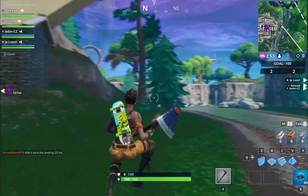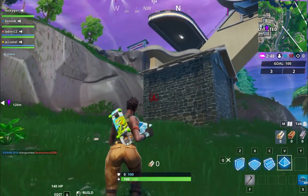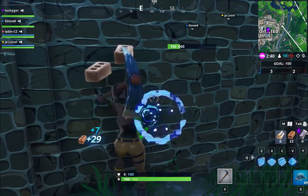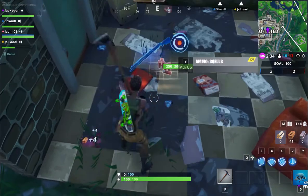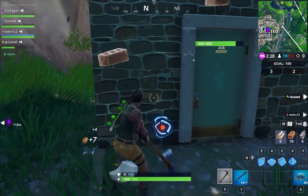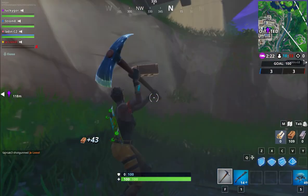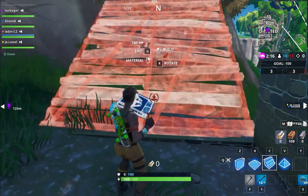Okay, we have enough time. Let's get some resources so we can build to Tilted. Let's get this shotgun — yes! Okay, I think we have enough. This seems pretty good.